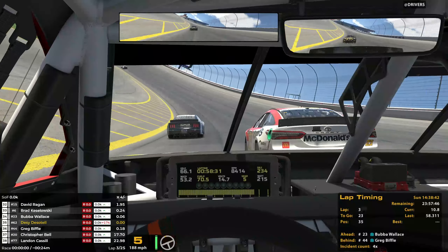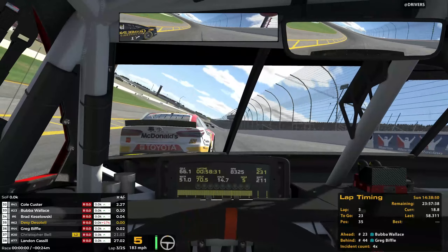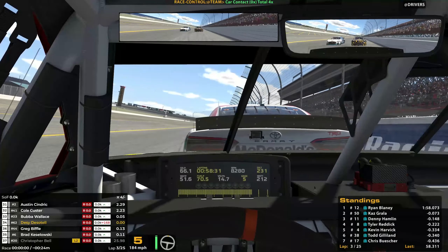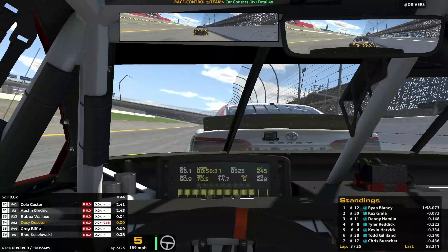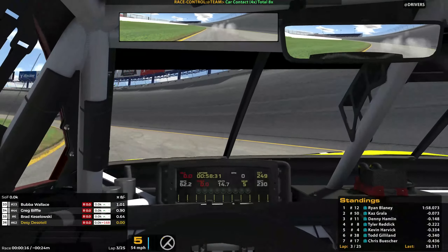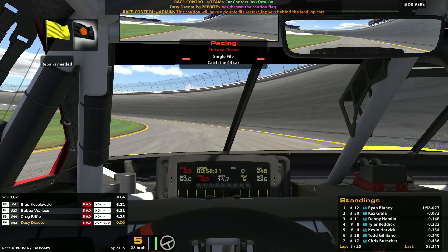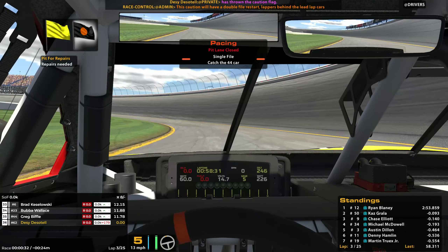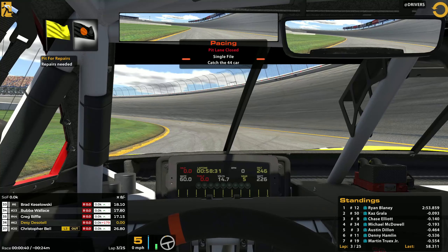We're gonna push Bubba Wallace into the corner there, trying to get past Brad Keselowski. By the time I'm recording this - or the time you're watching this - Bubba Wallace is currently driving the 45 for Kurt Busch. It looks like Ryan Preece has Grala or Jocke for the lead here. So it looks like we do have pretty big damage. Whoa! Pushing the 23, that completely caused us to just spin out there. Luckily, when you're driving an AI race, you can throw a caution, so we're gonna do that. I think we're gonna have to tow the car back because we've killed the engine. We'll be right back.